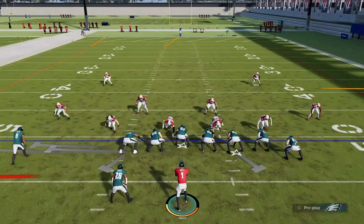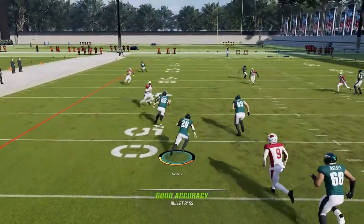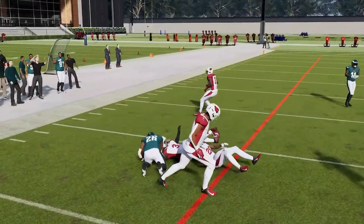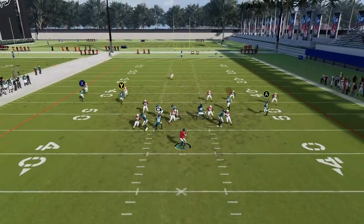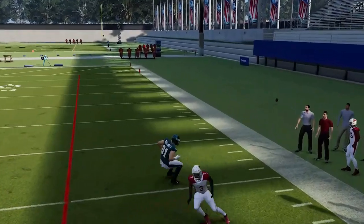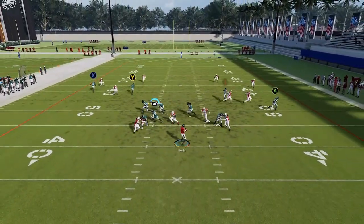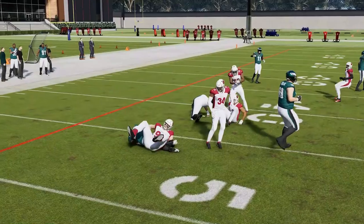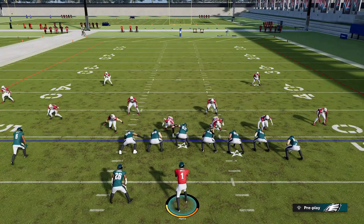Next up we have the Slip Screen. It's a good play to the running back if your opponent is blitzing heavy or running a lot of man coverages — a good play to mix in. If you have a good quarterback who can throw off his back foot like a Patrick Mahomes, you do have some other routes available. Otherwise it's designed to set up the screen. A good variation — I use these a lot in the red zone and they have a lot of success.